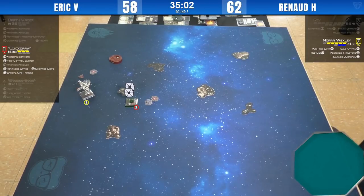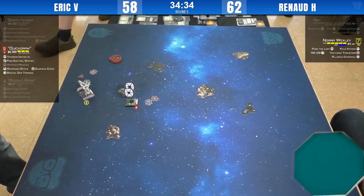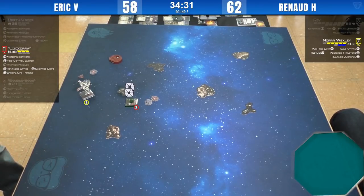Eric is thinking really hard now — it's a close game. He's gone from a position where it looked like he was very likely to win to a position where he could lose. So Nora's move is obvious — whatever happens, the best thing is to bank one, barrel roll as close to Quick Draw as possible.